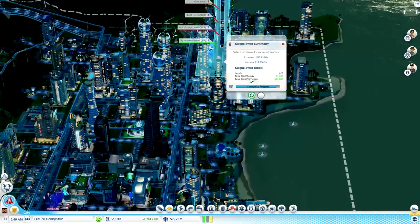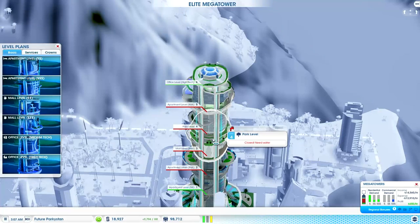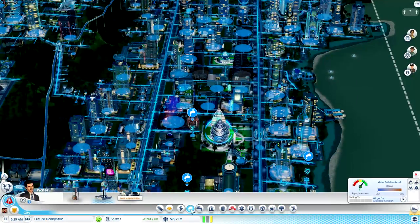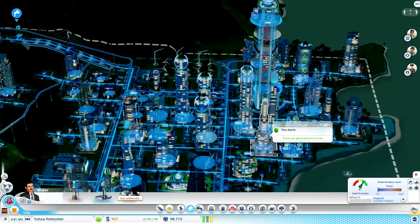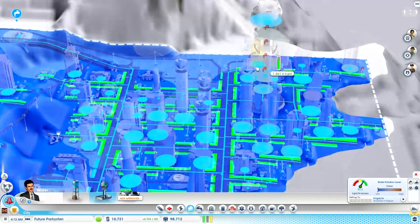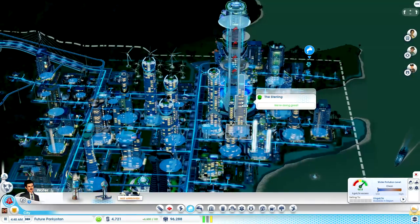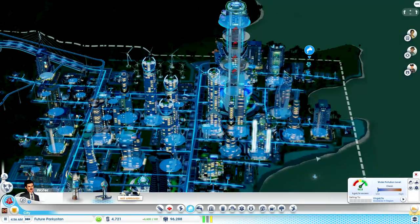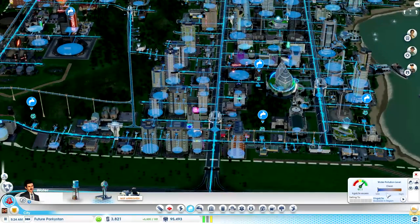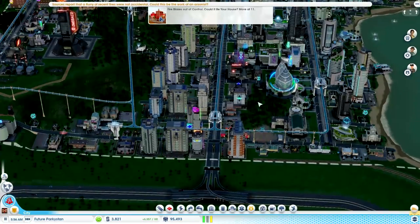The skybridge is at 48%. Actually how much is the skybridge? Why is this all red? Clothes need water? Really? Maybe I should put a tower closer to them. I just have a feeling it's because there isn't a tower near enough to them, so it's taking a while for the water to get around to this side of the city, and therefore these guys aren't getting enough water. I don't think it's the excess - I think it's the location of my water towers. I could probably get rid of some of these.